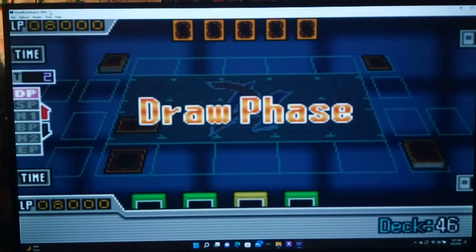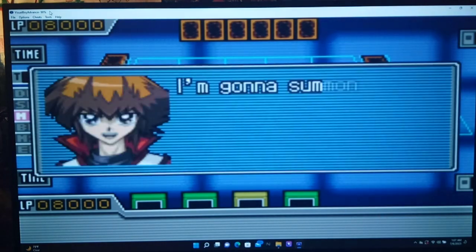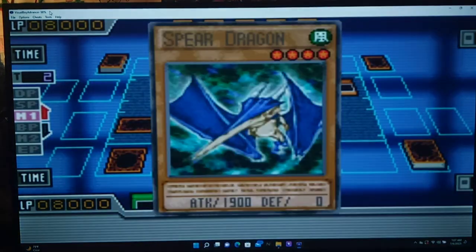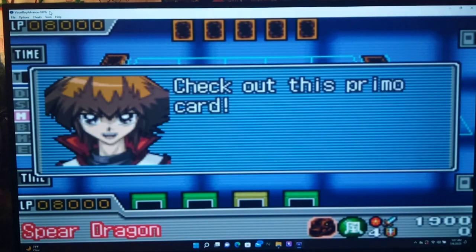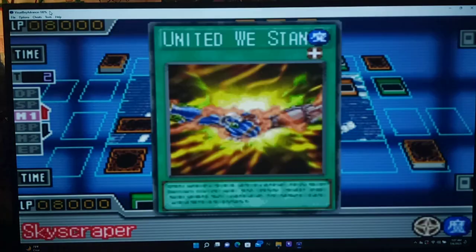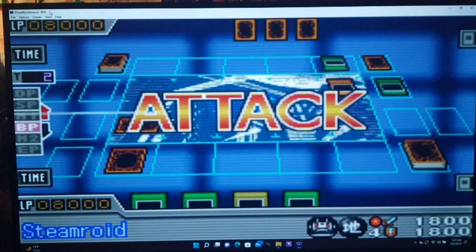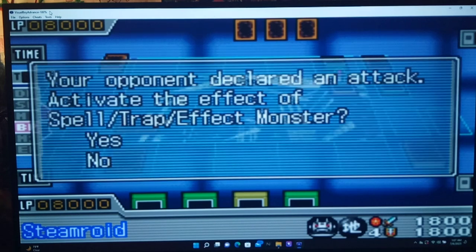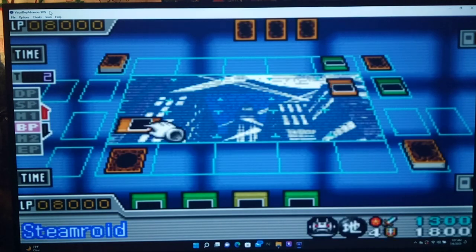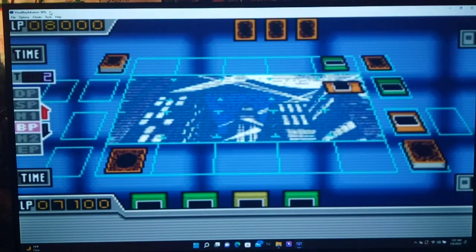Hopefully he just sets a monster face down. He's going to summon Spear Dragon. Well, so much for that. Spear Dragon will go to defense though. He plays Skyscraper and United We Stand. I'm kind of glad to see him waste that. There's a little piercing damage, but it's fine. Spear Dragon goes to defense mode. Not even any spells or traps after that, Jayden?